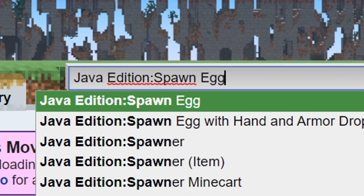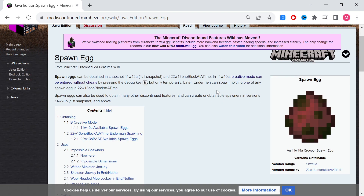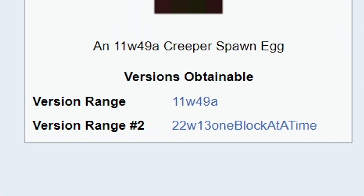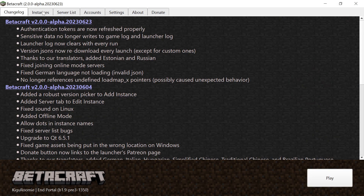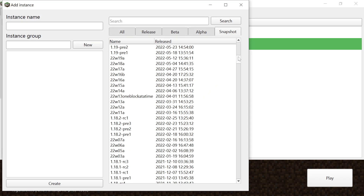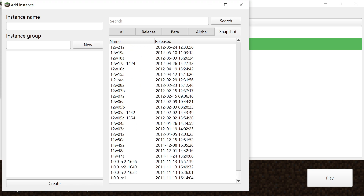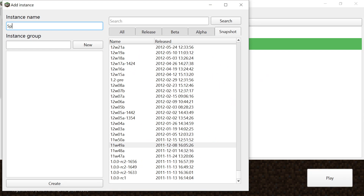When we click on spawn egg, it takes us to the spawn egg page where we can see the version range for this is 11w49a. With that in mind, we're going to go back to our BetaCraft launcher, go to Instances, and then Add Instance. From here we go to Snapshot and look for 11w49a. Once we've found it, we click on it so it's highlighted, and then we're going to change the name of our instance to 'spawn egg' — just to keep things organized.